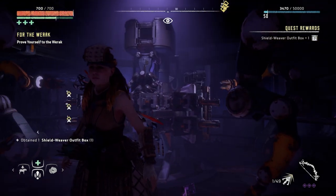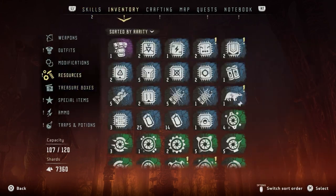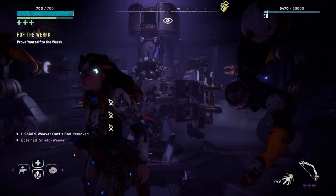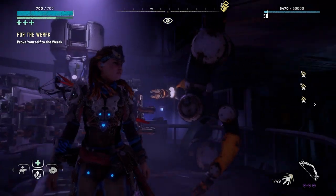Shield Weaver outfit box — let's have a look. What does it look like? I'm excited! Oh okay, I thought it would have the mask, the blue eyes and everything. Alright, it's fine. Ancient Shield Weaver — very rare, ancient technology. Salvaged by Aloy and stitched to Nora leather. Projects a damage-absorbing force field — takes time to recharge when depleted. Oh, that's actually sick. I like it — no complaints. I was hoping it would have the helmet, but I'm not going to be fussy. That is so cool.